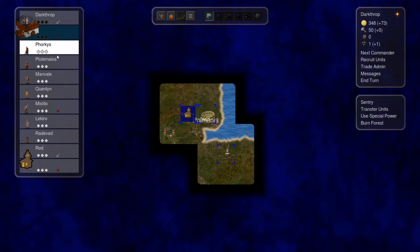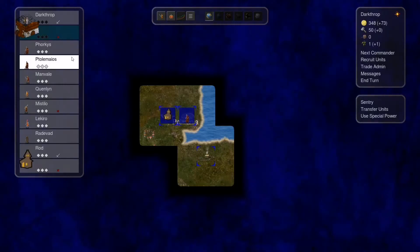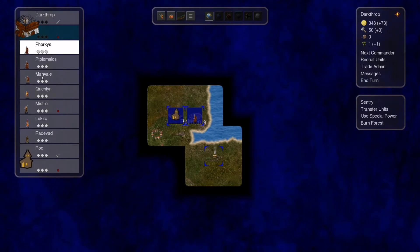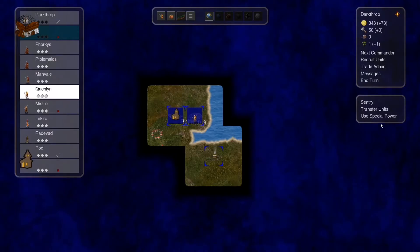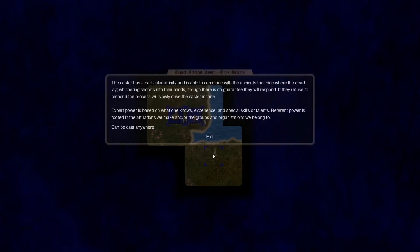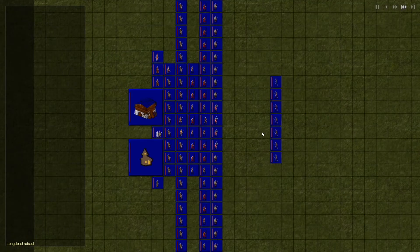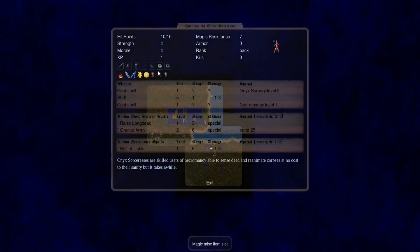We have combustion here — we could burn forest if I wanted to, but I don't think I want to do that right now. This guy has the legitimate power, and this one can raise amazonians — they're like freebie units. Actually, I'm curious — do we have enough corpses here? I could make her become an onyx-oriented sorcerer, which is a bit more powerful. Let's try that — oh, that only gave her some insanity, which is not good.